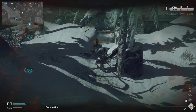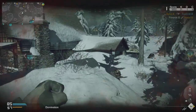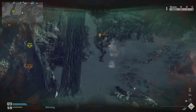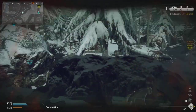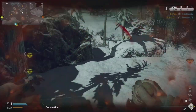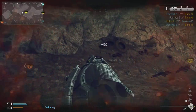Moving on, Domination felt pretty good as well. The spawn points seem very consistent depending on what flag you had — if you had A and B capped you'd spawn in between A and B, if you only had C you'd spawn on the water side, and if you were getting trapped at A you'd spawn near the truck side. I thought the spawns were very consistent depending on what flags you held and when people were capping. Hopefully we'll be able to use Domination on some of the other maps too.